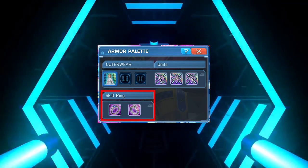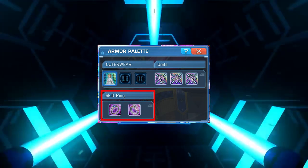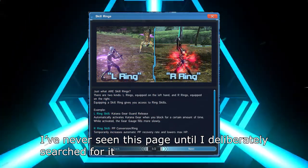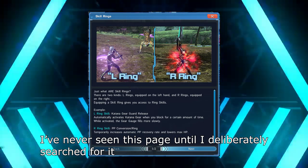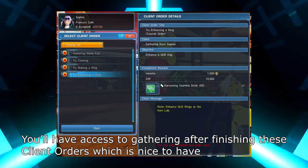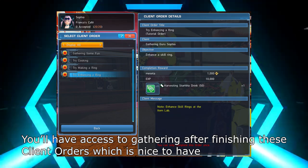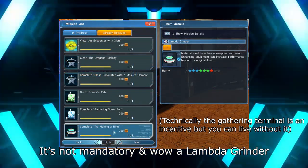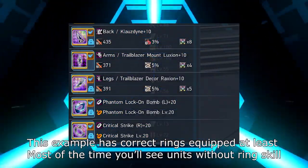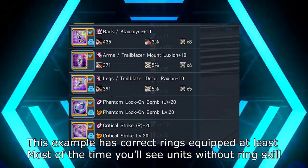Skill ring is an important part of base PSO2's gearing progression, but the in-game tutorial does a rather poor job at explaining it. The tutorial can be missed by new players because it only consists of a few client orders in Franka's Cafe, and there's no indication or incentive to do it other than merely some main mission rewards. As a result, it's common to see players with suboptimal skill rings or no skill rings at all even in high-level content.